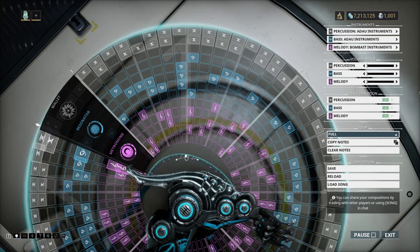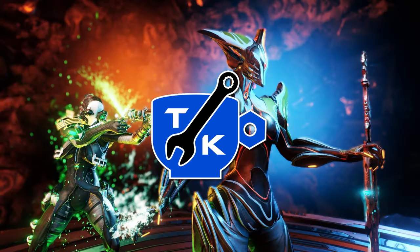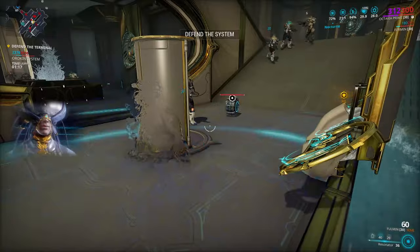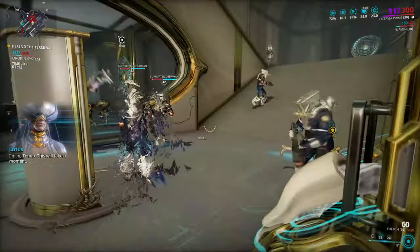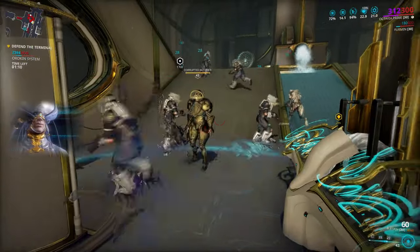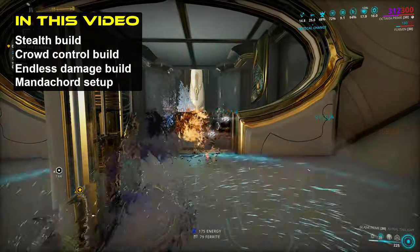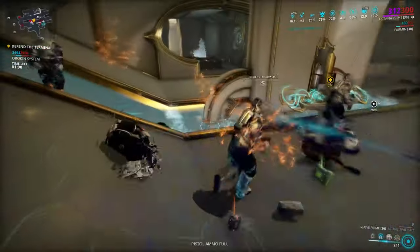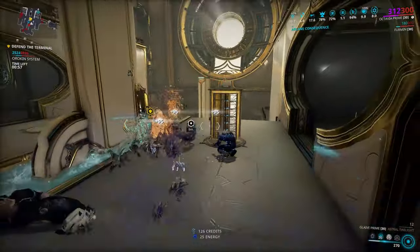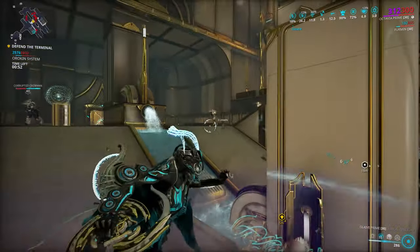Now, how do we build Octavia? I'm the Kengineer, let's solve a practical problem. Octavia has a varied kit which kind of works together, though focusing on one part at a time allows you to get the most out of any situation. I'll go over three builds which do exactly that, and afterwards show you how you can set up the Mandacord to be as effective as possible in all situations. If you find these builds helpful, then definitely like and subscribe for more guides as I upload them. And if you have any questions, you can pop in on the Twitch channel too.